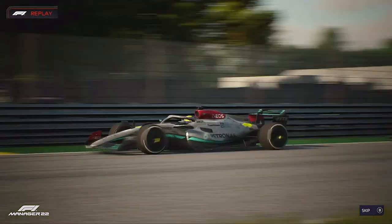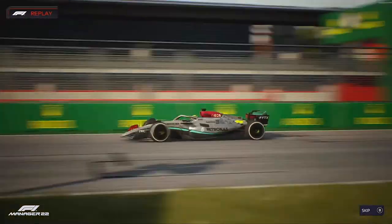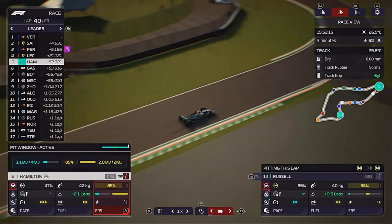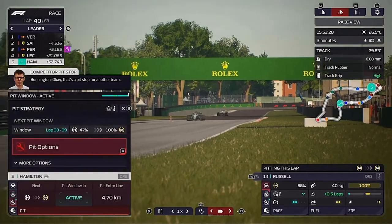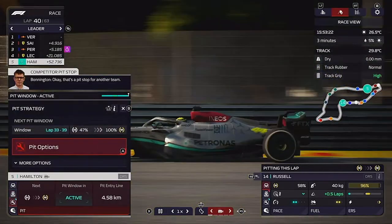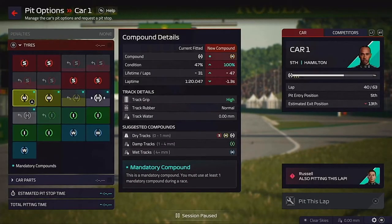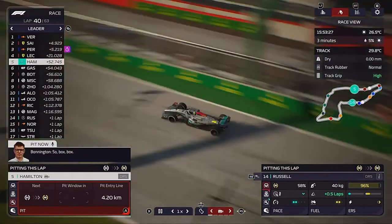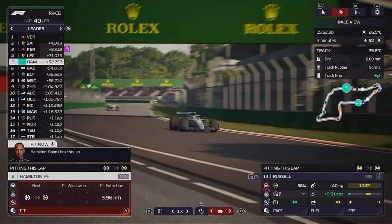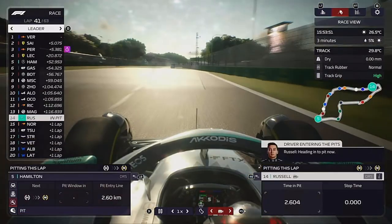We're telling George to conserve his tyres, and here comes Hamilton overtaking Pierre Gasly — he is absolutely flying. On lap 40, we actually went over his optimum pit window because he was looking after his tyres so well. I thought we might as well just keep him out there and see how far we could get him, meaning his medium tyres will be much fresher.